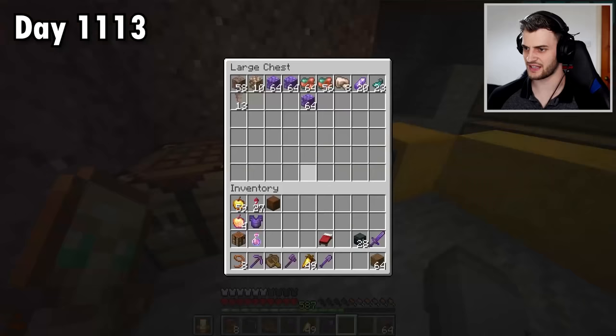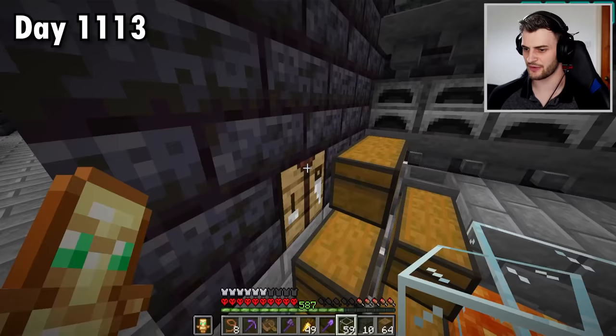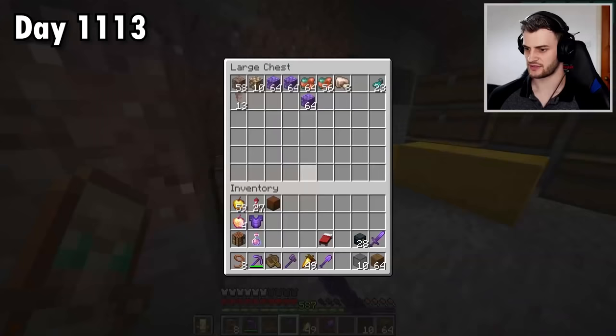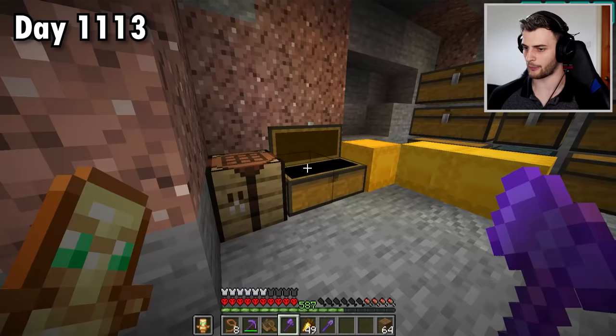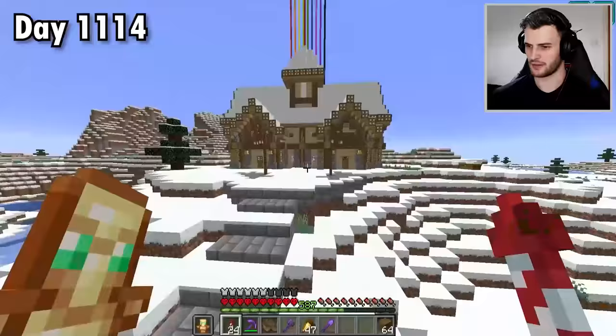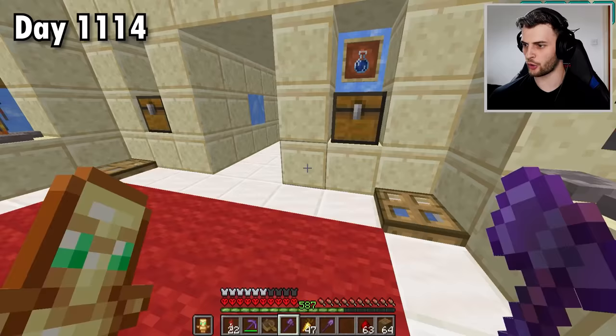I'd also like to come in here and grab these amethyst shards, get some glass and make tinted glass, since I think it's going to be very useful in some future builds. If you didn't know, tinted glass basically lets you see through it but blocks all the light. 10 isn't going to be enough, and I suppose if I want more I'm going to have to find more amethyst geodes, but it will all be part of my plan for my glow squid farm.